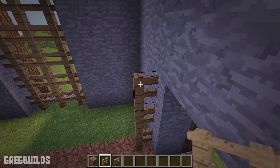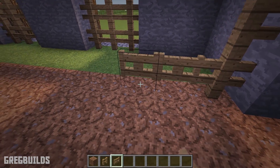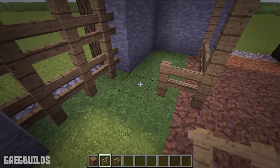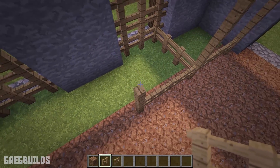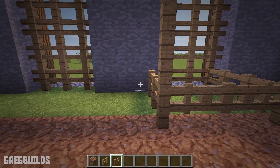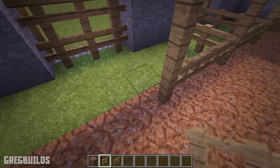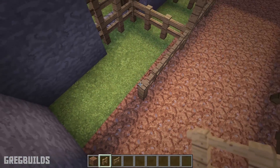Then repeat on the other side. Add an oak fence post column, then add in 2 fence gates, then a column of fence posts plus a divider. Then add 2 gates, then a column of fence posts and a divider along the side. Then add in 2 more gates, followed by a column of oak fence posts. Don't forget the divider again, then add in 2 gates, as well as a column and a divider.